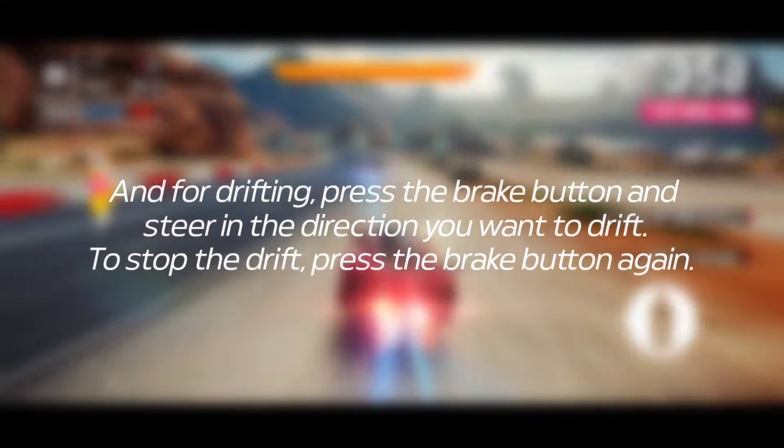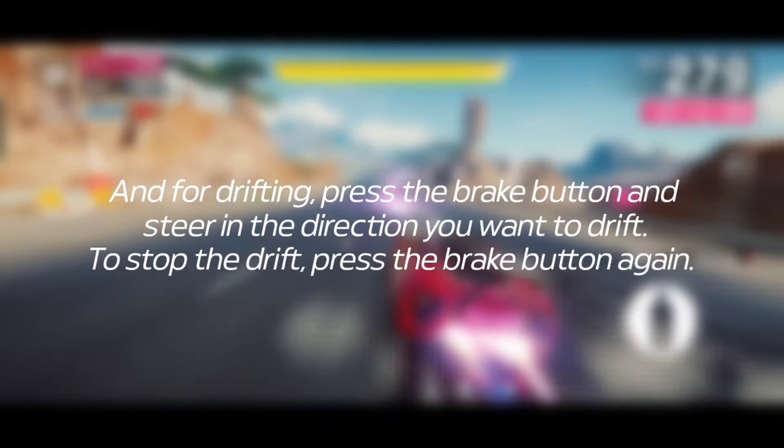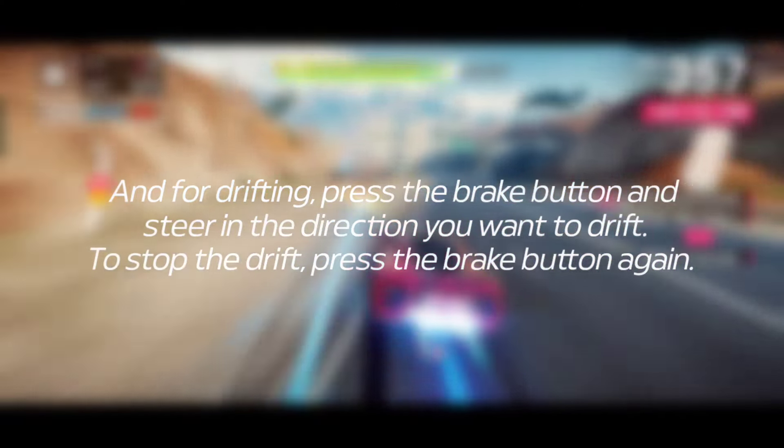For drifting, press the brake button and steer in the direction you want to drift. To stop the drift, press the brake button again.